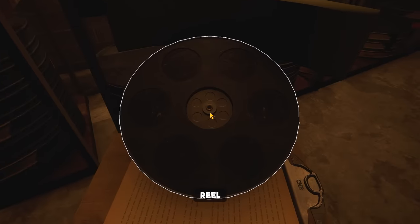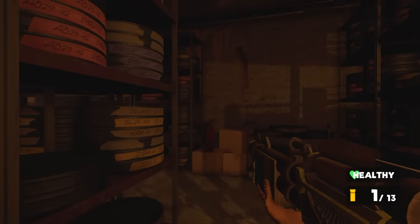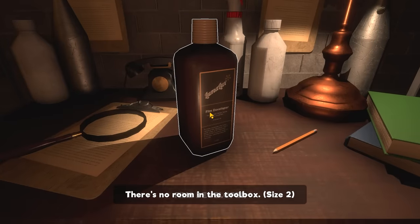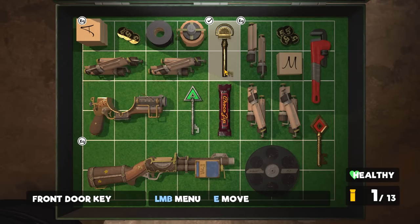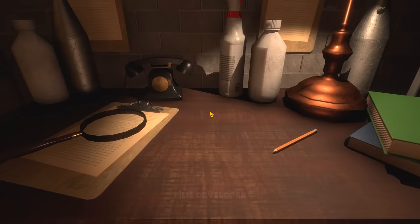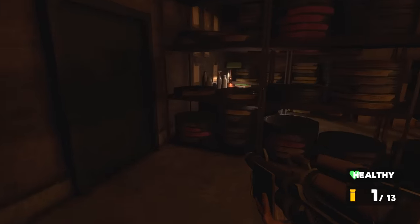Another reel of film guys — we got the final reel of film for the cinema in the offices, so we'll go and play that later. We've also got the film developer, but there's no room to carry it. I think we can discard this — hopefully I can pick this up now. Yes. Okay, so we're going to store that in the toolbox. We've got the first of the three liquids we need. We've also got a film reel.